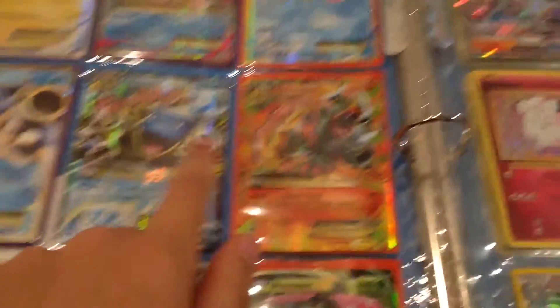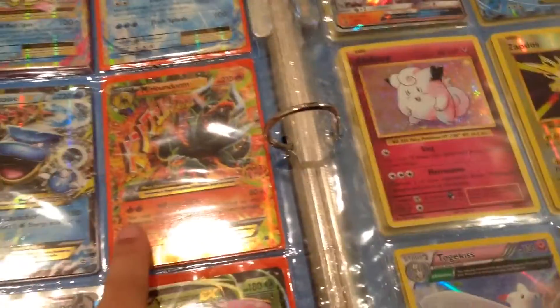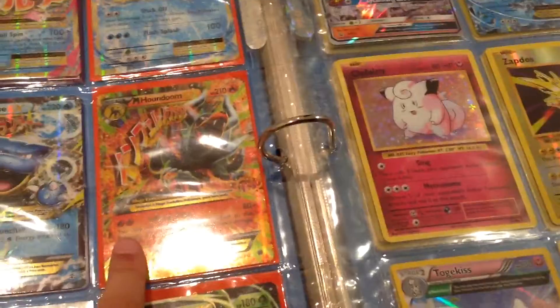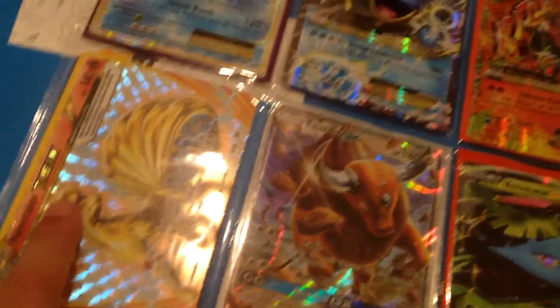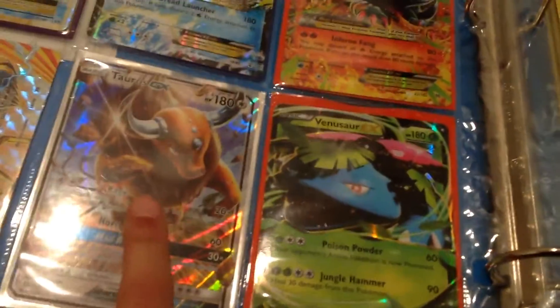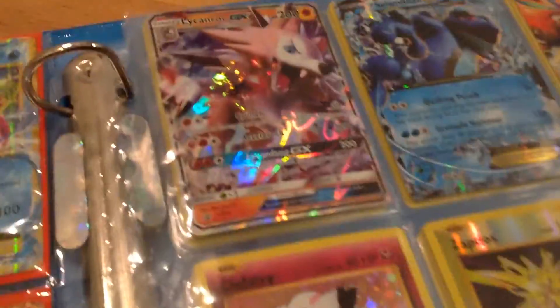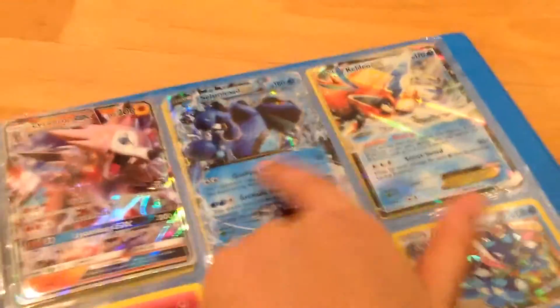Mega Blastoise EX from Generations - Nick traded that to me. Mega Houndoom EX and Ninetales Break - Steven traded that to me. Taurus GX, another Gabe from school traded that to me - there are two Gabes in my class. Venusaur EX promo, Dean gave that to me for free. Incineroar GX, I bought the box for that. Seismitoad and Keldeo - Nick traded me both of those cards.